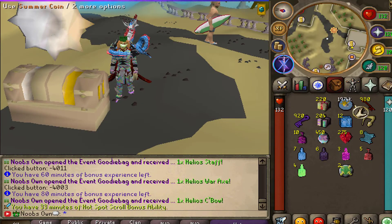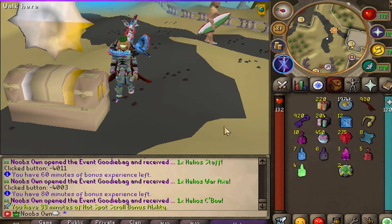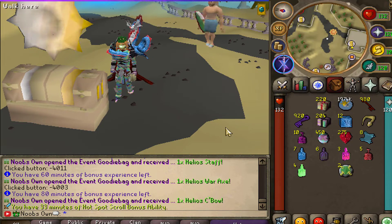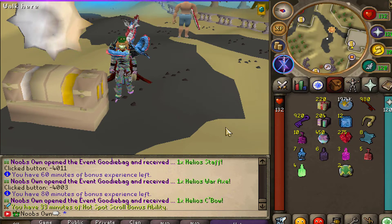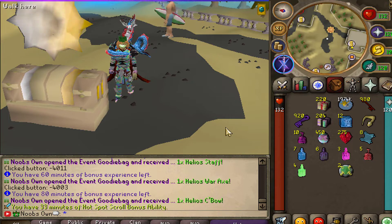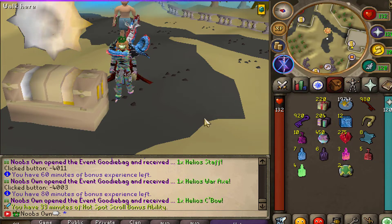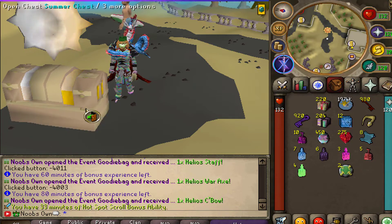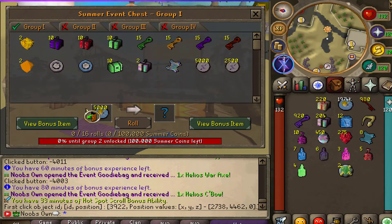We also got 1.9 million summer coins. For more information about these items, check out the sneak peek section on the CustomX Discord, or check out my previous video on CustomX which covers the first updates that dropped on this beta.